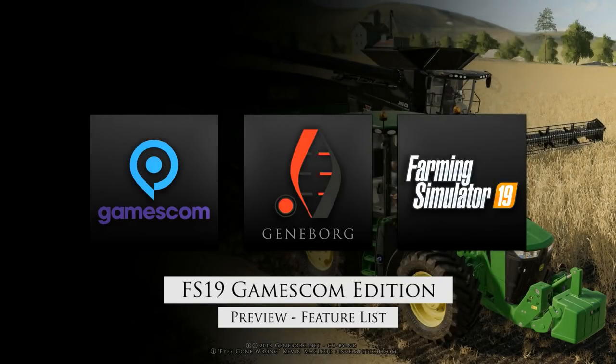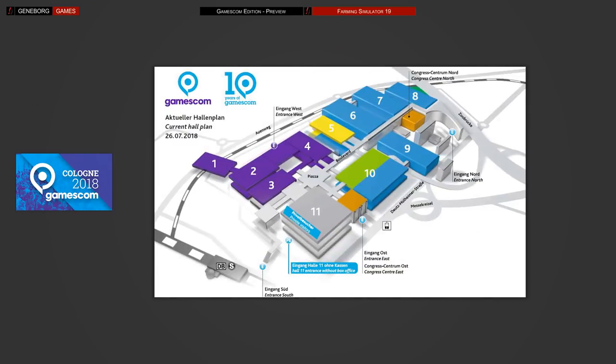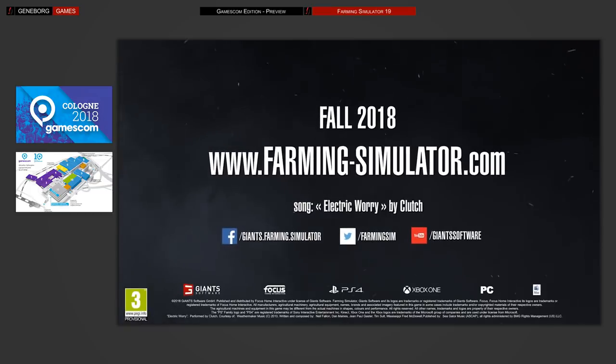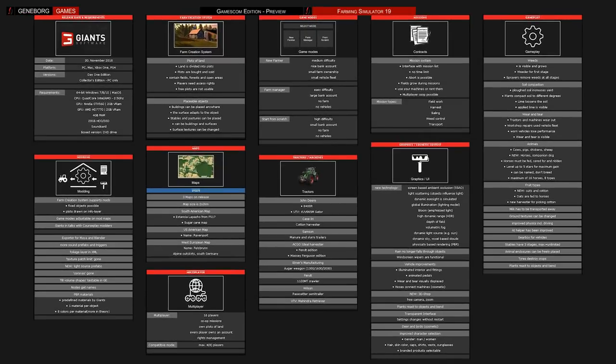Hello and welcome to a quick preview on Farming Simulator 19 Pre-Gamescom Edition. Gamescom is happening again this year in Cologne, Germany between 21st and 25th August. If you are visiting, you will be able to play a preview version of FS19 in Hall 8.1 where Giants has its booth. For everyone else, we will get to see promotional material and some of the first in-game video footage. Many YouTubers will be there as well, so we will get a glimpse of the preview version. Here is a list of all the features put together from the Giants Forum, DevBlogs, Discord and other promotional channels, so enjoy!